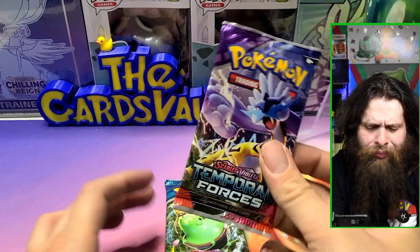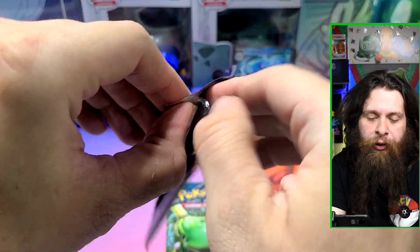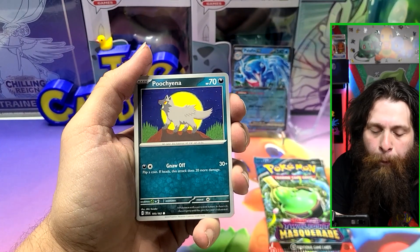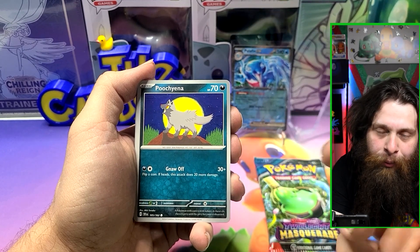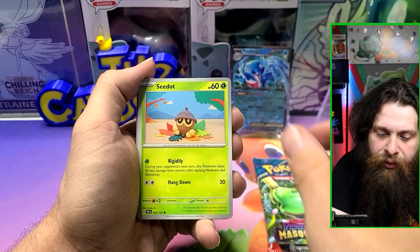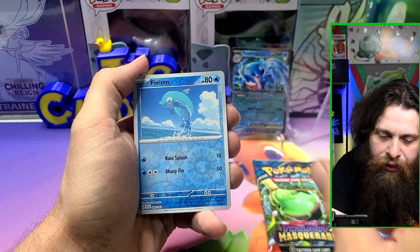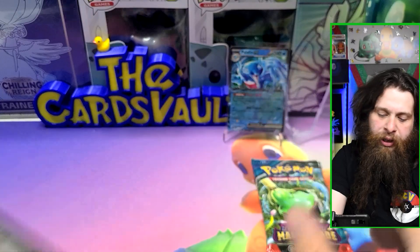Temporal Forces. Illustration lines I'd love to see are Iron Crown and Raging Bolt. I know we've pulled Gouging Fire Gold and Iron Boulder Gold, so maybe the Paradox Mons as gold — that would be nice. Poochiana, Wiglet, Meltun, C-Dot, Ancient Energy Booster Capsule, Rapidash, Boltun, Licky Licky Reverse, Finison Reverse, and then a Drampa — Never Ending Dragon.